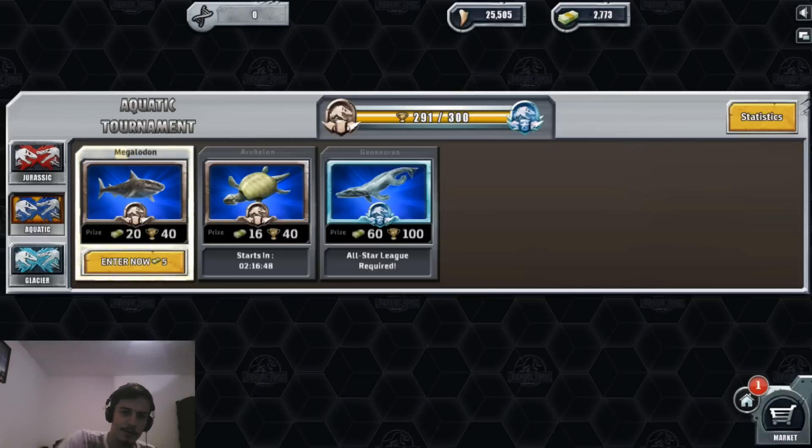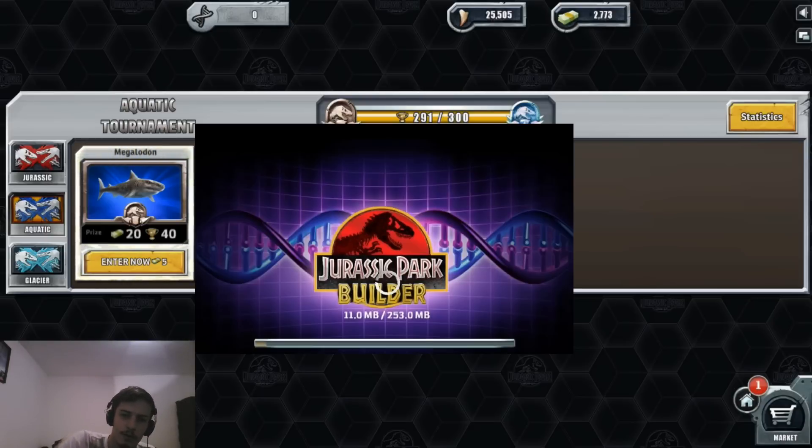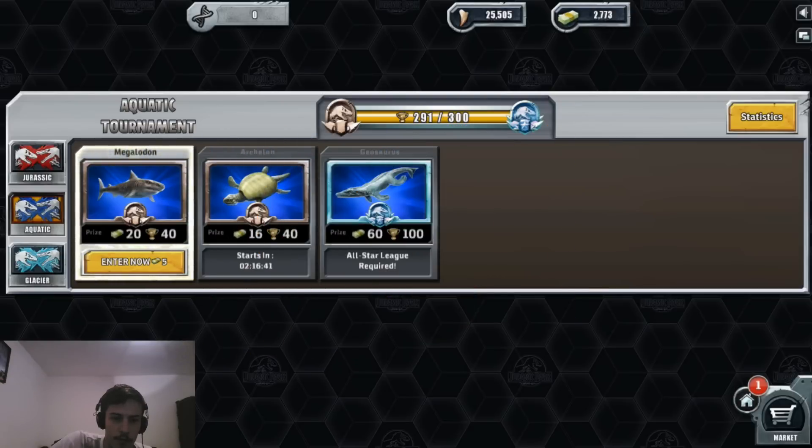And when I entered the tournament, I see that when it was loading, it took like 370 megas to download. Which I was thinking — okay, yay — they did something in the tournament. Because I knew that when you enter the game and enter the tournament, it normally takes like 160 megas. But when I saw 270-plus megas, I said, yeah, they did something new for the tournament.